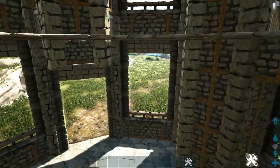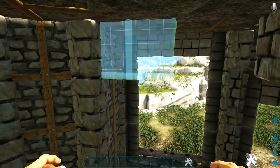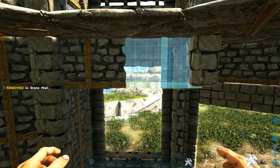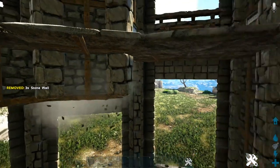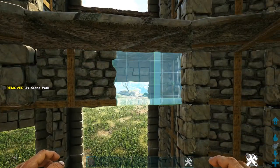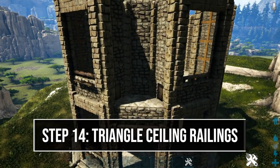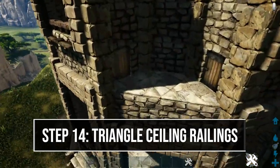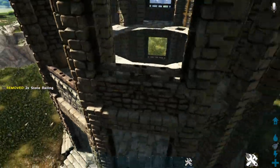When you get to the front entrance bay area, continue the same wall placement on that bay and the bay on the other side. Back out on the front, place a stone railing on each of the stone triangle ceilings, and do this on the other five sides as well.